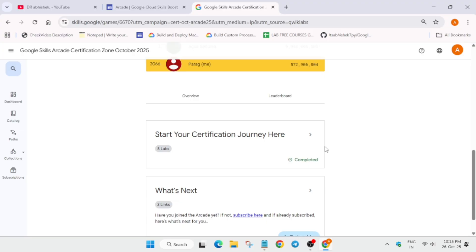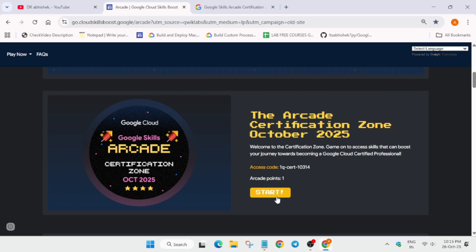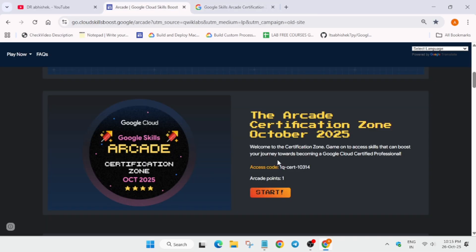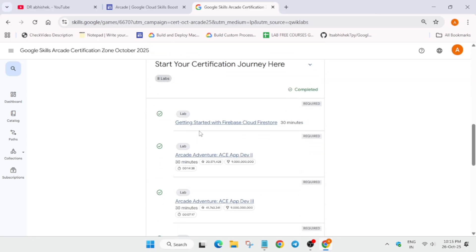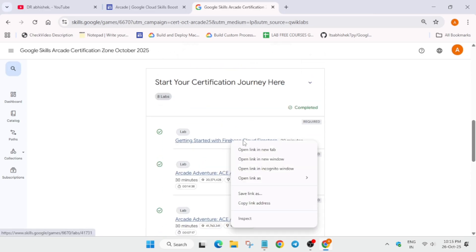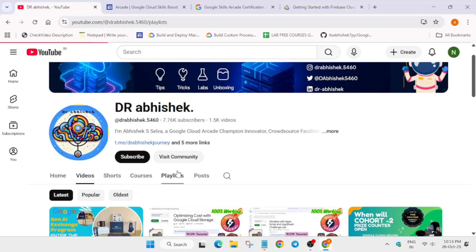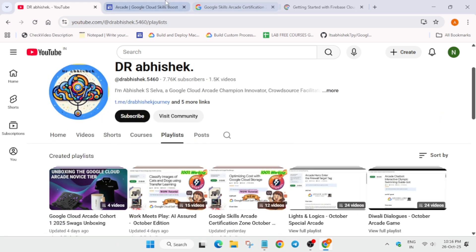Once you have a Cloud Skills Boost account, next to each game you'll see an access code and a Start button. When you click Start, you are redirected to a page where you click 'Join the Game', paste the access code, and join. Then click Start, and multiple labs are available. Complete them one by one — solutions are available on the channel.